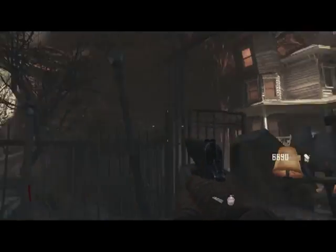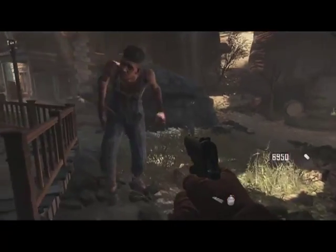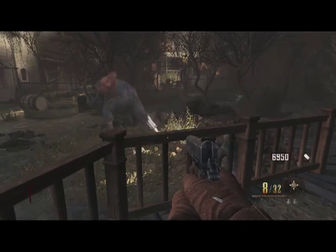You will have to have a ray gun in order to blow up the fountain that's in the maze behind the haunted house. You can use either a ray gun or the Ray Gun Mark 2 — it doesn't matter as long as it's a ray gun. So far, that seems to be the only weapon I've gotten the fountain to blow up with.